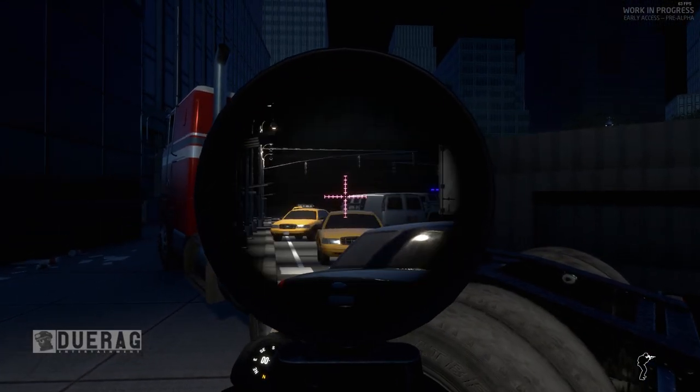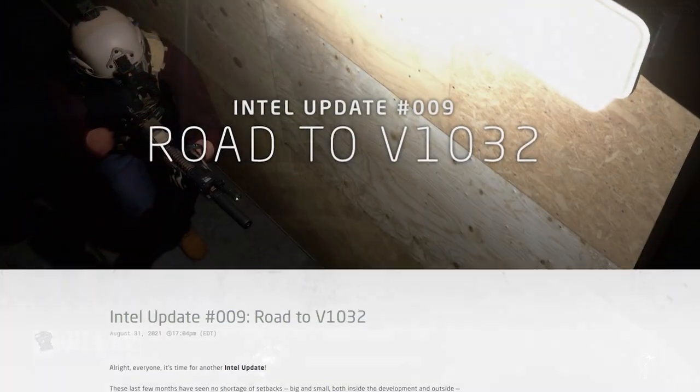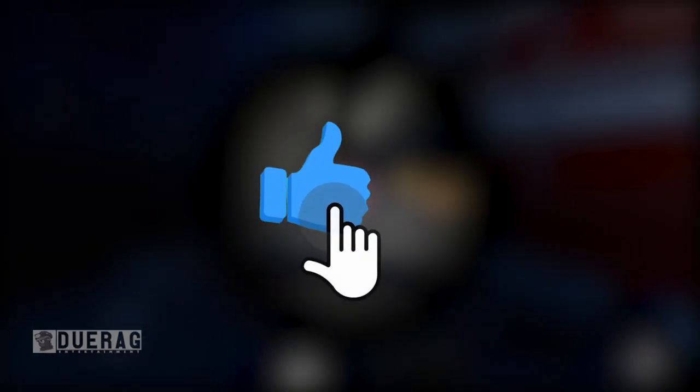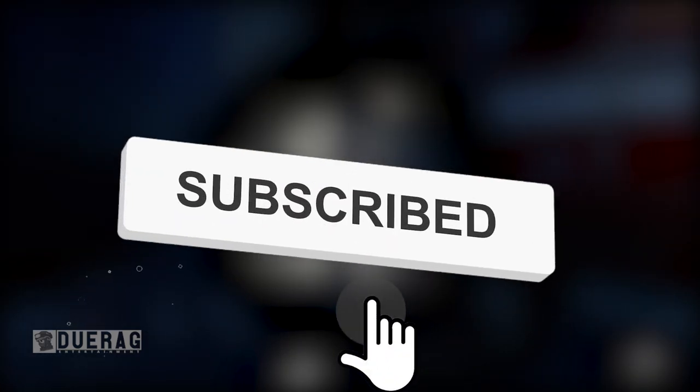What's up everybody, do right back at it again with another video. Today we're going to be talking about Ground Branch because they just released Intel Update Number Nine, Road to Version 1032. Before we get into this, go ahead and like the video, subscribe if you're new, and ding that bell so you can get more of my content on any games that I cover.